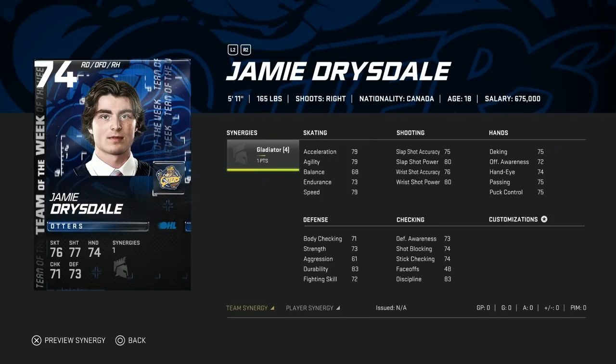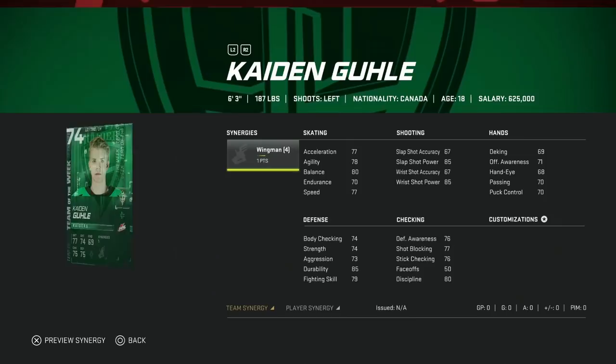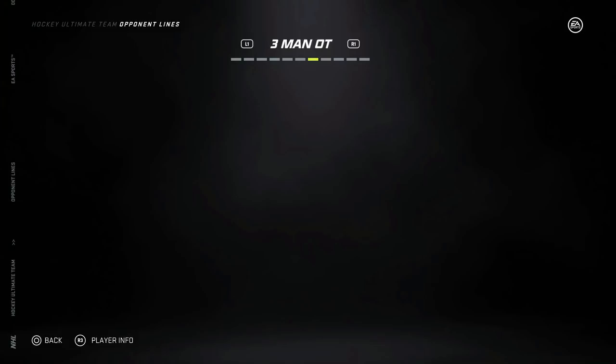Then we've got draft pick Jamie Drysdale at 74 overall — not going to be able to use him. Zac Valamaki, who looks to make the Calgary Flames. Then Victor Berglin at 74 overall, and Caden Guhle getting drafted. Again, you're not going to be able to use those guys.